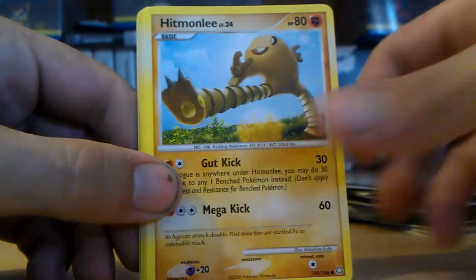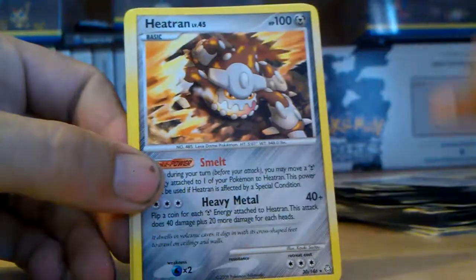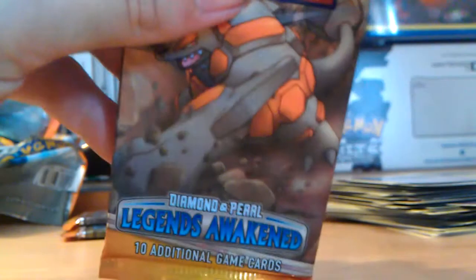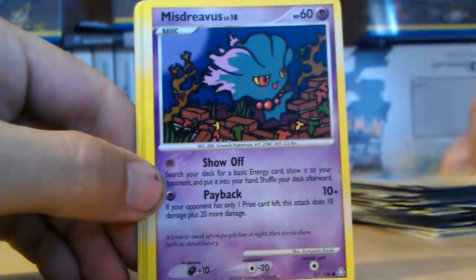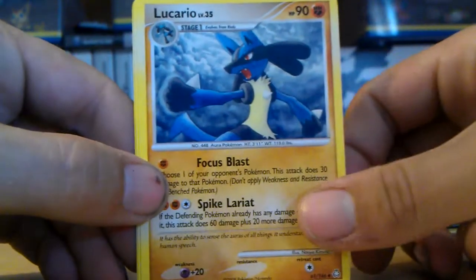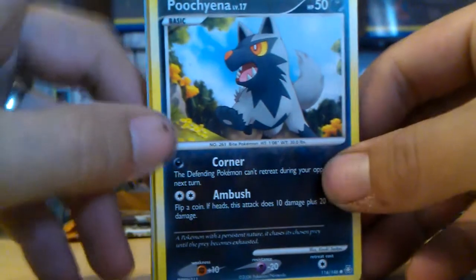Gloom, Hitmonlee, Poochyena, Staryu, Ledyba, Gliscor reverse, Heatran rare, Anareth, Houndoom, Unknown J. Poliwag, Ledyba, Hitmontop, Misdreavus, Numel, Lileep reverse. Regigigas rare, Lucario, Starmie, and the infamous Exeggutor. I hate that Pokémon, it's so stupid. Not good.